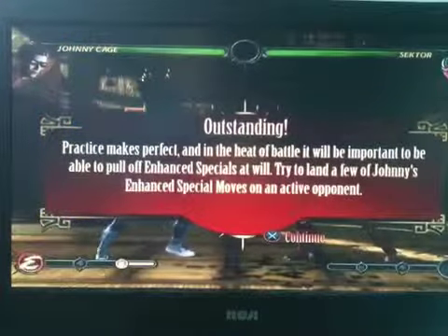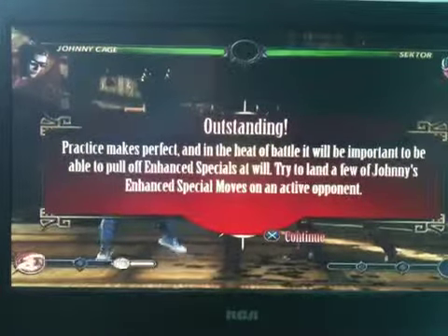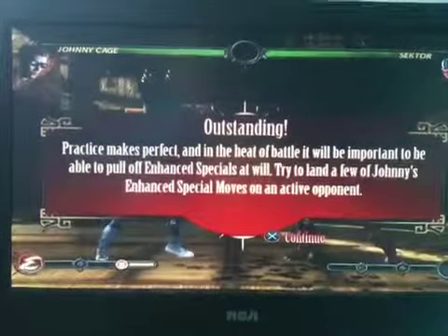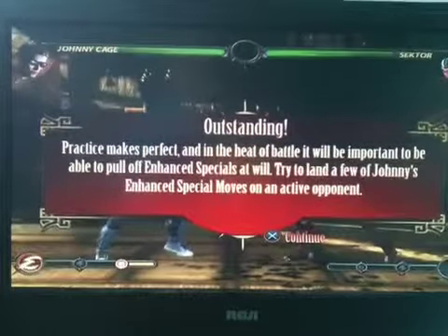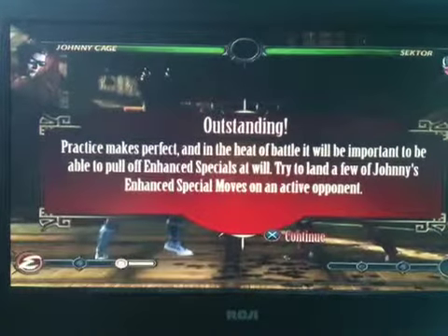With one section of the meter filled, you are able to enhance any of your special moves to augment their properties. This is done by performing the special move input and then pressing R2 at the same time. Now that you have some super meter, try out the enhanced version of Nightwolf's bow and arrow attack. In the heat of battle, it will be important to pull off enhanced specials, and land a few of Johnny Cage's enhanced special moves on an active opponent.